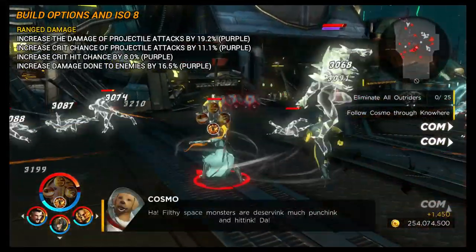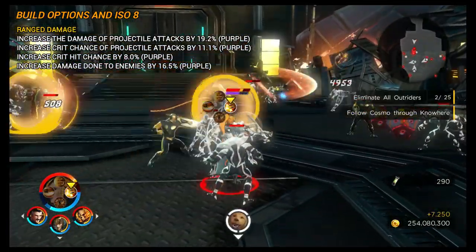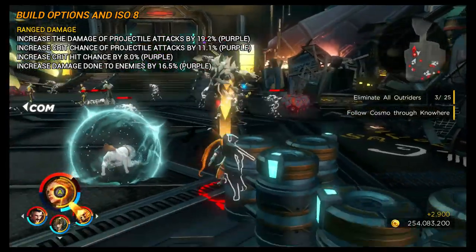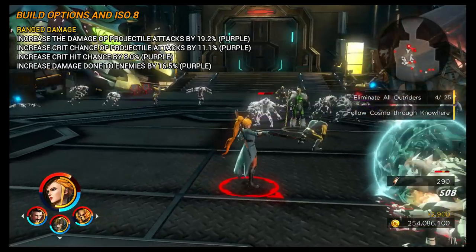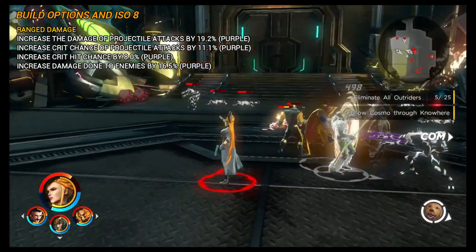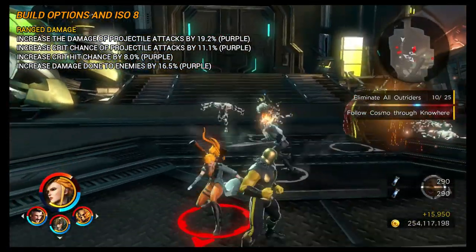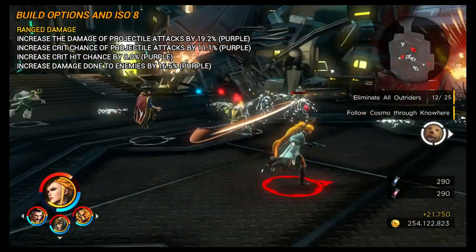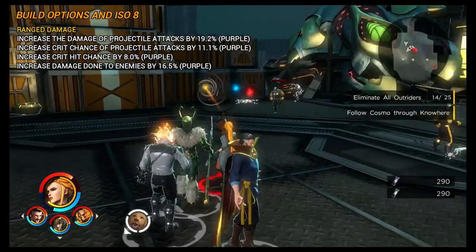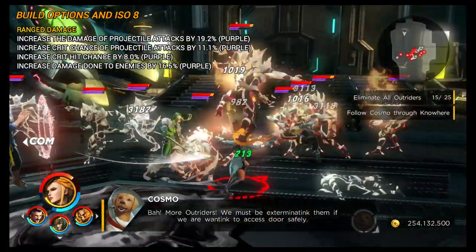Build-wise, Elsa is nice and simple. It's all about range damage — we completely ignore Fully Stocked since the trade-off of getting into melee range isn't worth it. That means we can go straight for projectile damage and ramp our numbers up higher. For this build: increase damage of projectile attacks by 19.2%, increase crit chance of projectile attacks by 11.1%, and until you get those, use increased crit hit chance by 8% (flat) and increased damage done to enemies by 16.5%. Nice and simple.